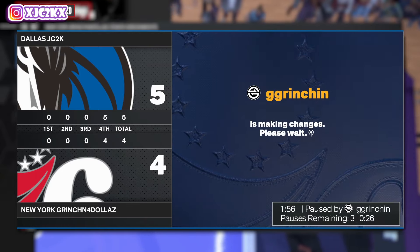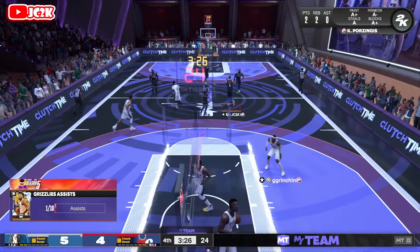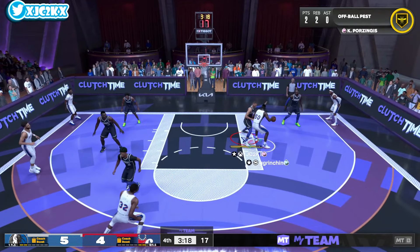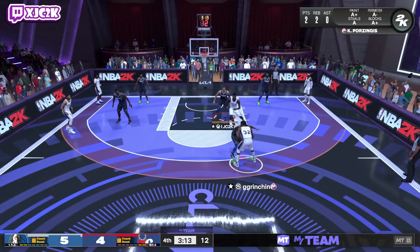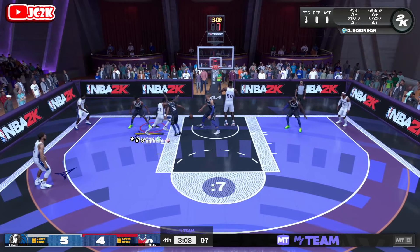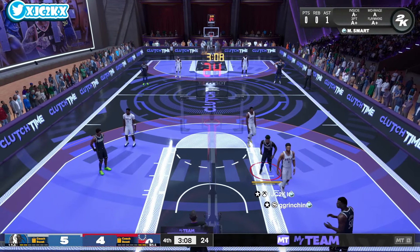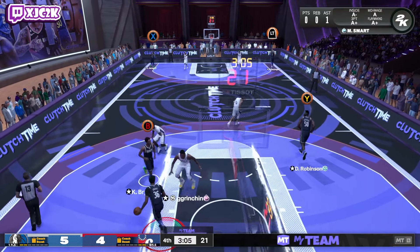Marcus Smart is more of a slasher than a shooter but with the drag back and behind-the-back, once you add shooting badges he can become a real threat from far outside — working the pick and roll with different scoring options. Look at how well he gets through the pick and roll and strips the ball from Magic — that's my ball. Elite defender really showing value here.